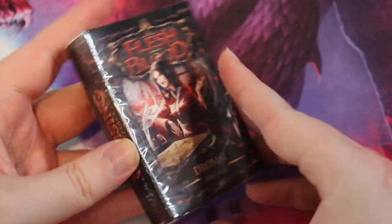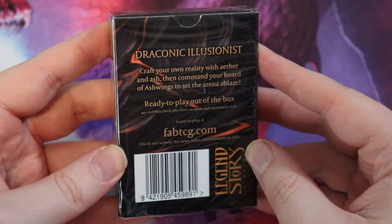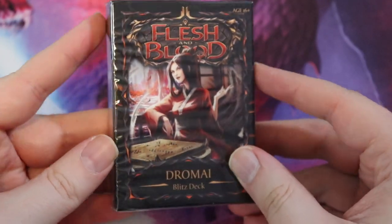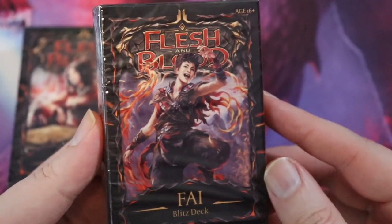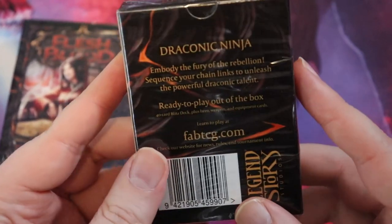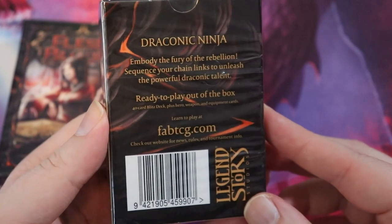Before we open these up, let's take a look at the box and packaging. The Dromai box reads: 'Draconic Illusionist — craft your own reality with aether and ash, then command your horde of Ashwings to set the arena ablaze. Ready to play out of the box.' Dromai is an awesome character. We also have Phi — 'Draconic Ninja — embody the fury of the rebellion, sequence your chain links to unleash the powerful draconic talent. Ready to play out of the box.'